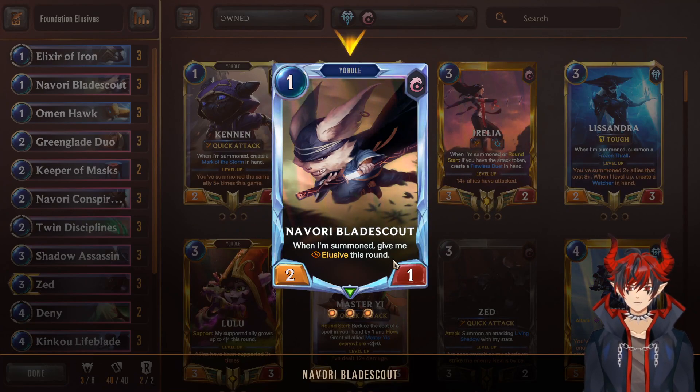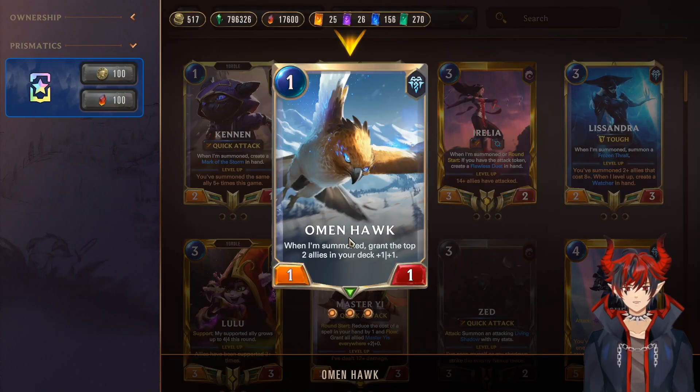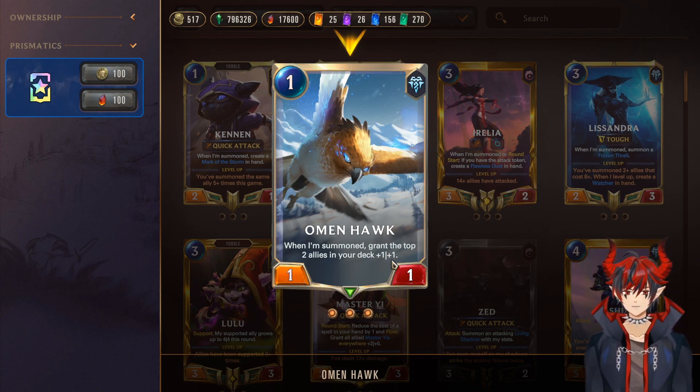Next we have Omenhawk. When summoned, grant the top 2 allies in your deck +1/+1. This is obviously very good if you lead with Omenhawk on turn 1. This can hit your elusive units on turn 2, maybe your champion on turn 3, and then you can kind of snowball the game and it gets out of control very quickly.